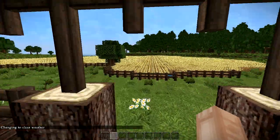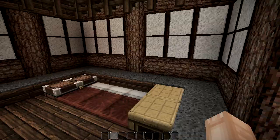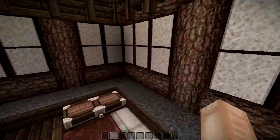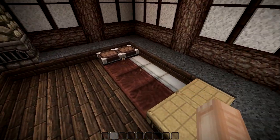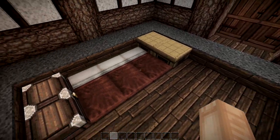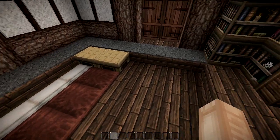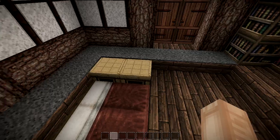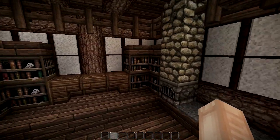This is the inside of the house. As you can see, there's a lot of space. I built it lower because I wanted beds on the ground — I like how that looks. We have a chest here and some crafting tables over here.